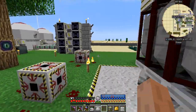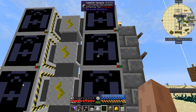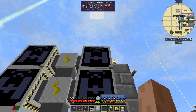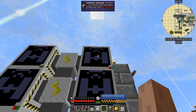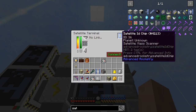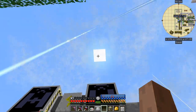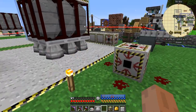The next bit hasn't changed much. Over here I have some spare satellite terminals. Right-click one and put the chip in — it currently shows the planet as unknown and will remain unknown until the rocket has actually reached its altitude.